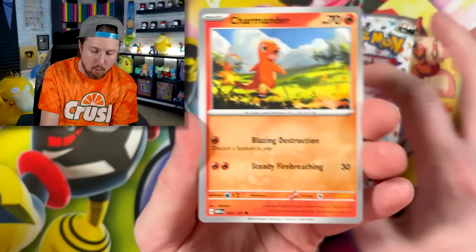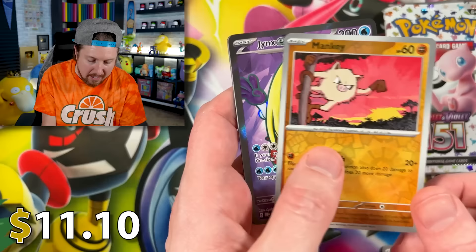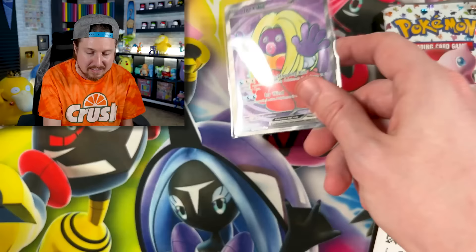Here we go. We have ourselves Charmander, Spearow, Rhyhorn, Magikarp, Tentacruel, Golduck. Already we got some fire, Breaking Family, with a full art Jinx EX energy — put that in the filing cabinet right there. That's what I'm talking about. Very first pack opening, right up there in the VIP section for today's Pokemon card opening. And we already got fire.